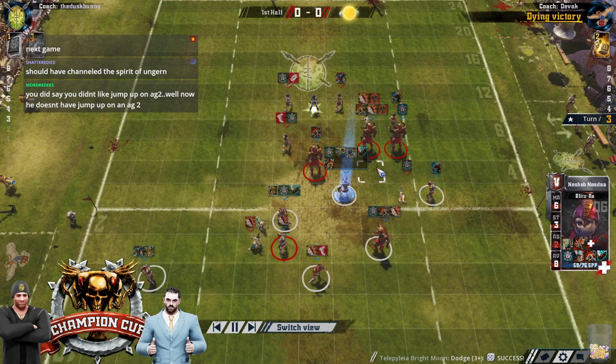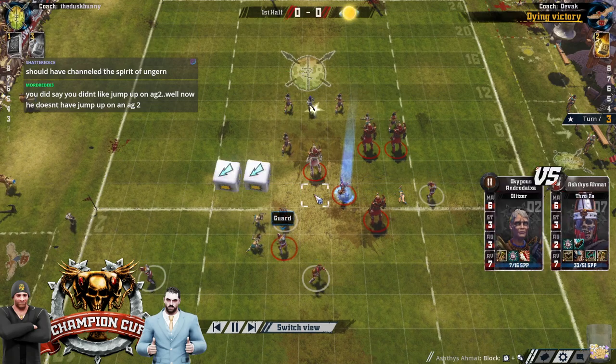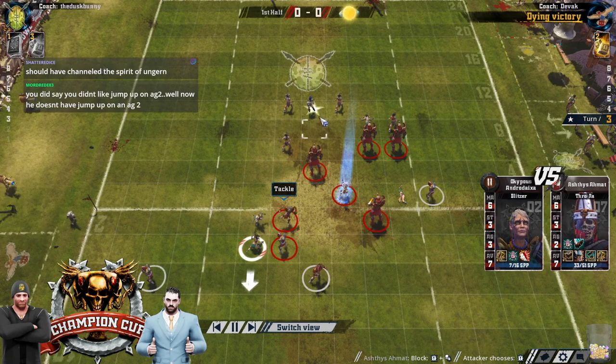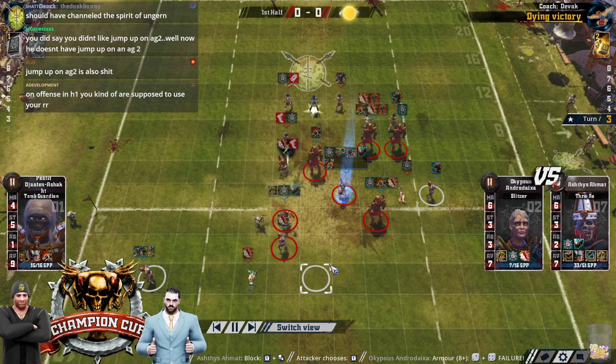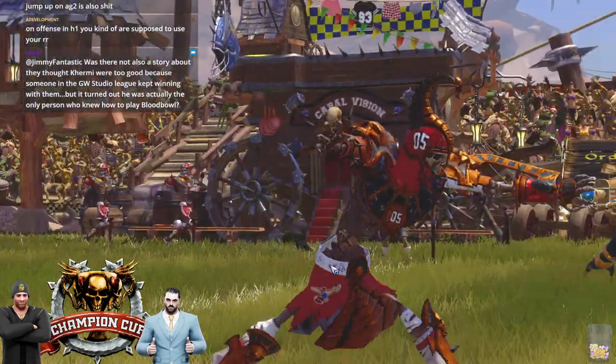I'm surprised he didn't use the Wiz, because the uphill on the Tomb Guardian with Block was pretty good odds of not turning over. Bolt there, Roxanna — I think that was a pretty good turn to go in. I did not like that non-re-roll.